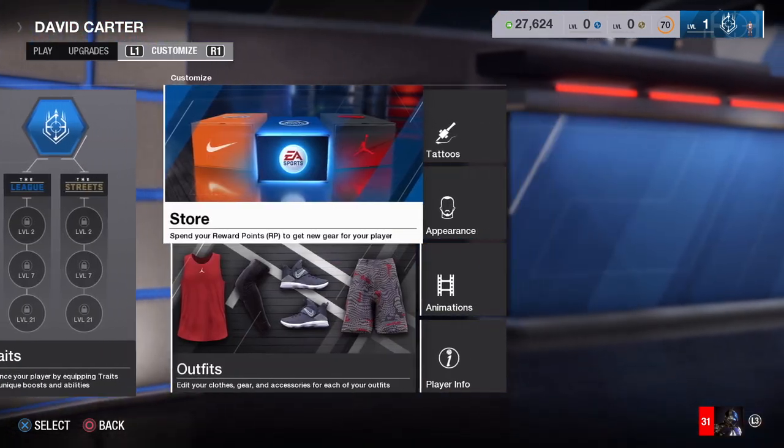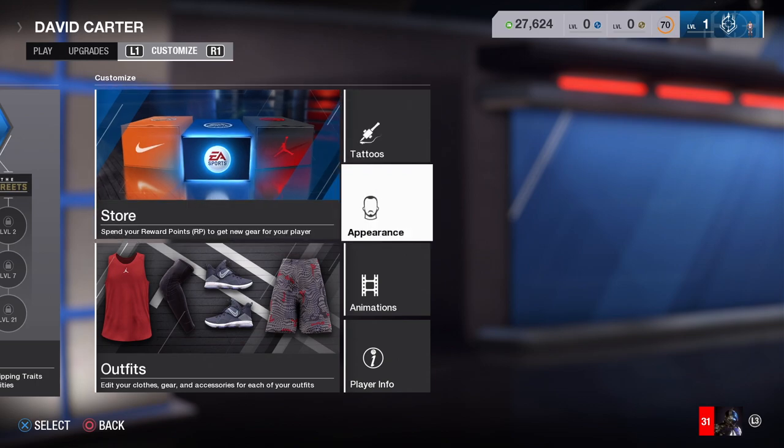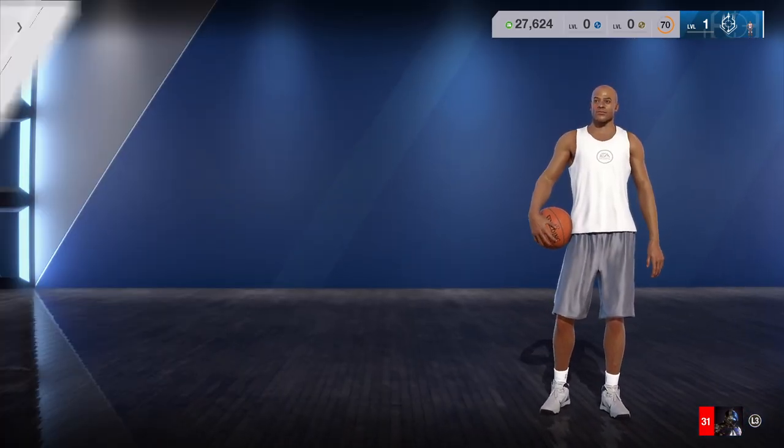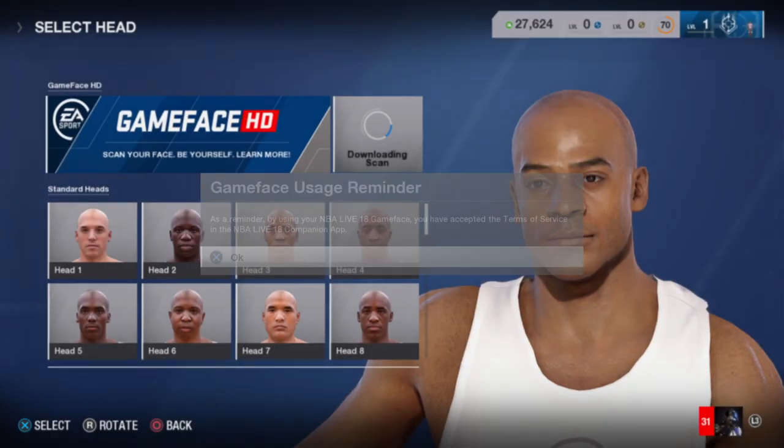The easiest way to reset your character is to go over to Appearance after you click on the One, and then what you'll do is reset your character.